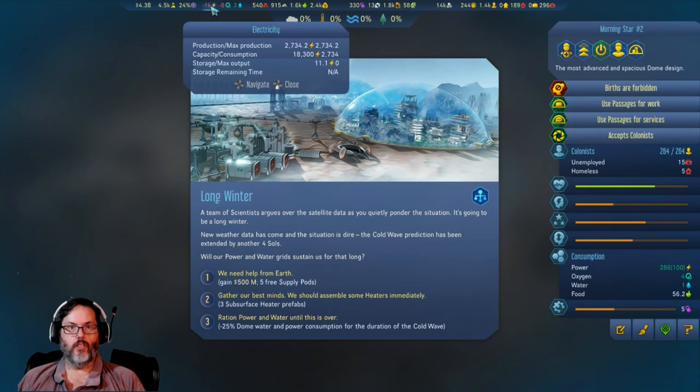Let's check water and power — we're pretty close on production versus consumption. This new mod gives more information: production is at 2734 and we're consuming 2734, but it doesn't tell me why I'm short a thousand. I'm not positive about that.